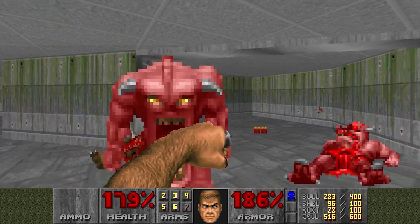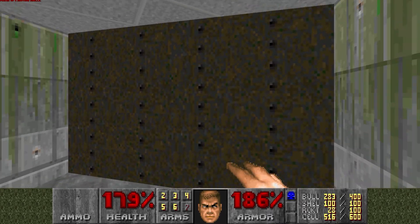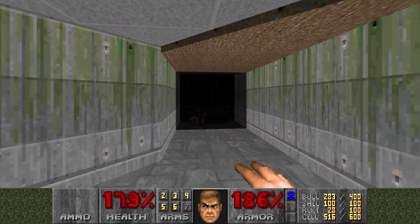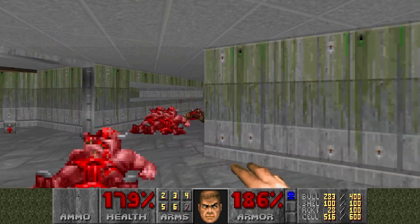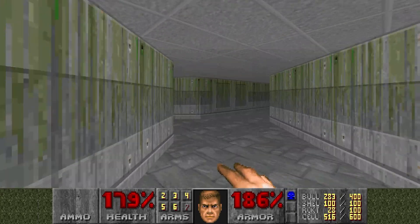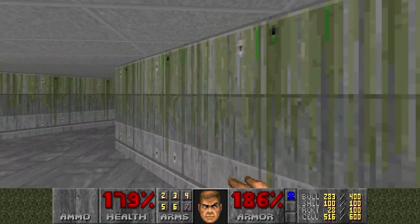I'm going to talk very briefly about engine things. You see that brown wall there? That brown wall leads to a chainsaw. I wonder how often that sentence gets said. That brown wall leads to a chainsaw - I bet that's not a sentence that gets said in regular conversation very often.